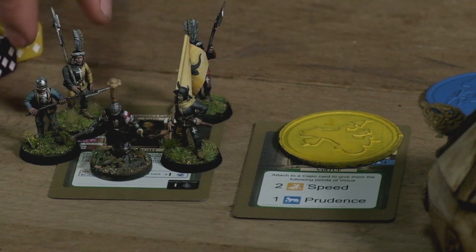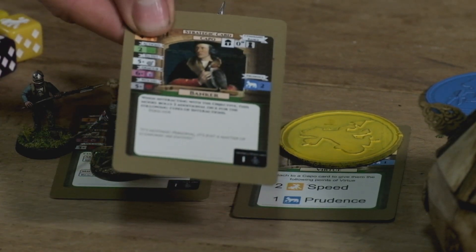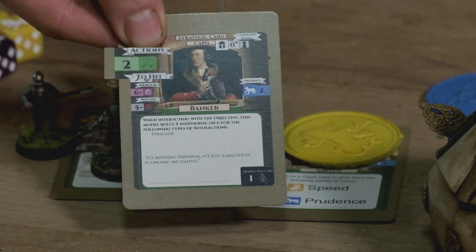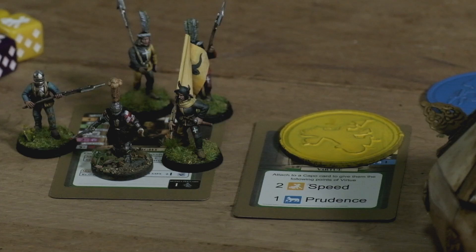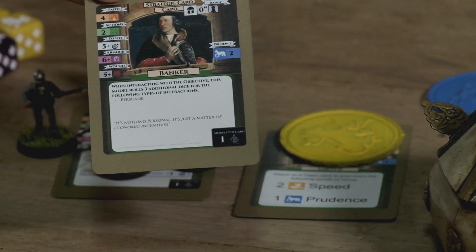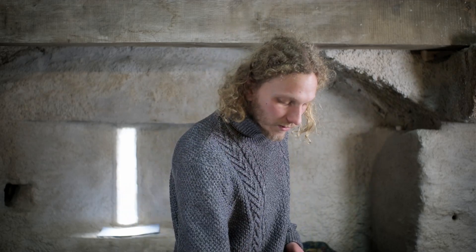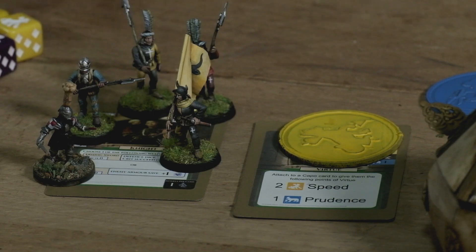A troop or model can only be activated as often as the action's value on their logistics card. Over the course of the round, they may only be activated by a total number of virtue dice equaling their faith. Think of it this way: virtue is the currency that you can spend, actions are the amount of opportunities you have to spend your virtue, and faith is the total amount that you are allowed to spend during a round.